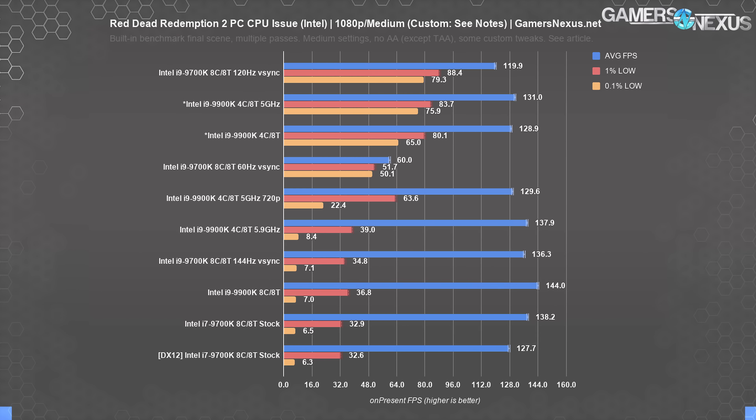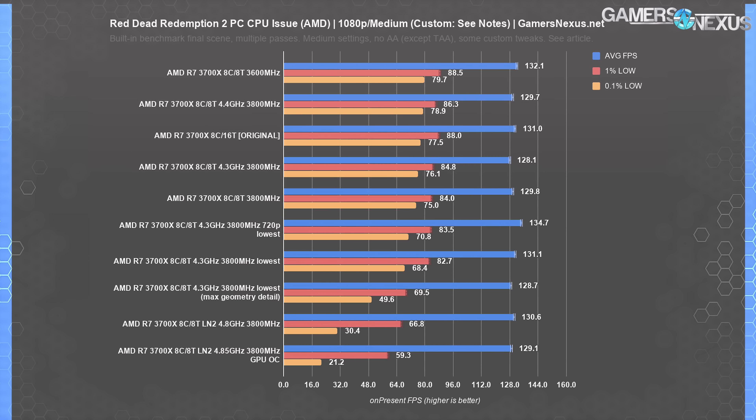That's more realistic anyway. And if you set the frame rate limit to 120, you'll definitely be fine, even on an i7 9700K. As for AMD, we had to invest a lot more effort into getting this to bug out because AMD isn't natively fast enough to trigger the issue.